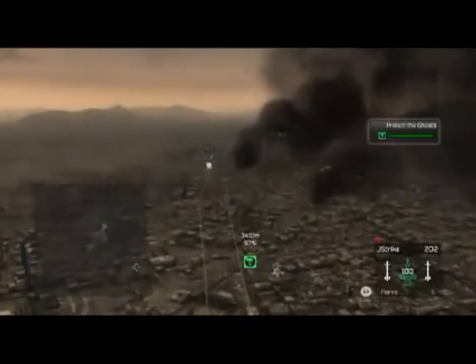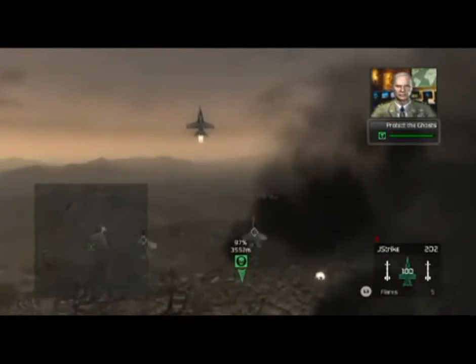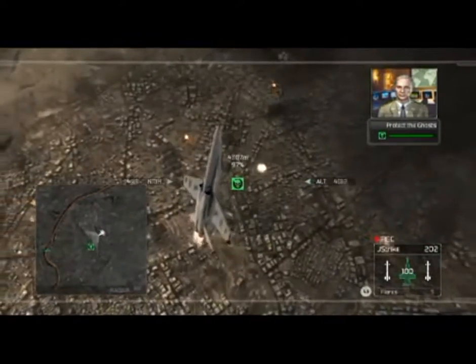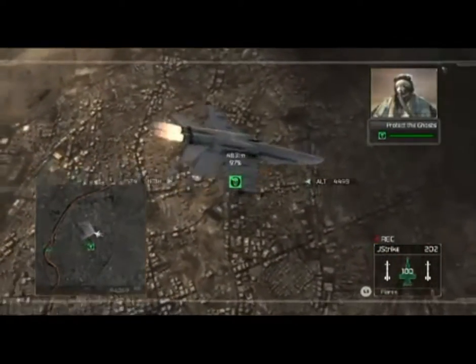That was some outstanding work, Crenshaw. But my guys aren't out of the woods yet. I'm sending in a helo to extract Mitchell's team now. But they'll need you to escort them safely back across the border. Copy that. Rolling in now.